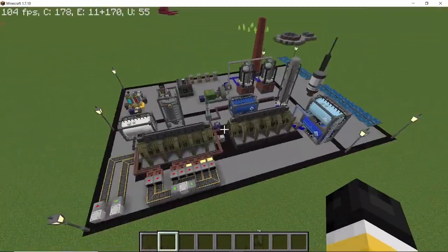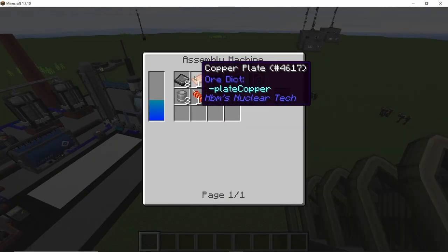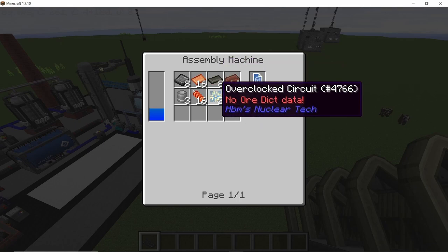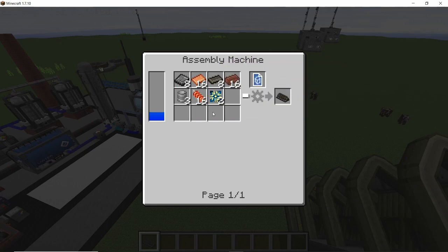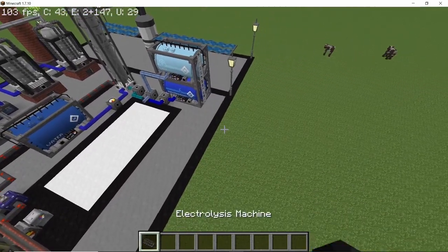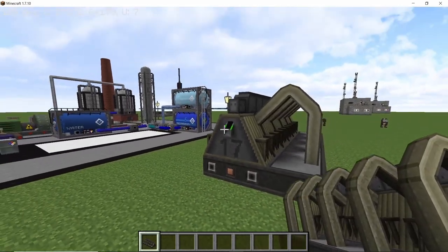So without any further ado, let's get straight into it, starting with the electrolysis machine, which can be crafted using some cast steel plates, copper plates, rubber bar, fire bricks, along with some steel tanks, copper coils, and an overclock circuit. The crafting recipe itself isn't very expensive, but this machine is pretty big — it takes a complete area of 11 by 5 blocks.